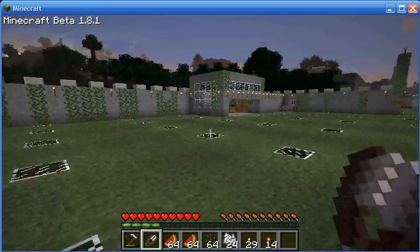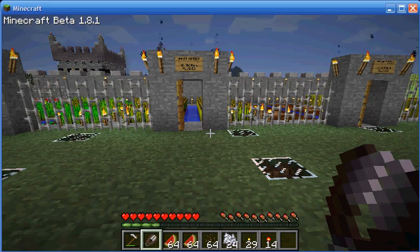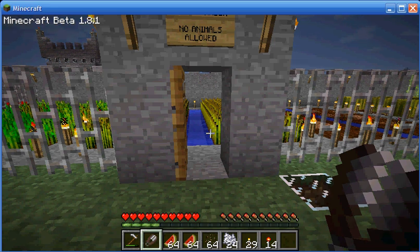Hello Minecraft users. I would like to make my first tutorial on a very important subject, which will be that of melon farming. The melons will certainly become very important in the future. If you don't want to see that hunger bar deplete, you need to constantly replenish it with something. If you can't find any pigs or cows to slaughter and grill, you could turn to farming to provide for your sustenance.